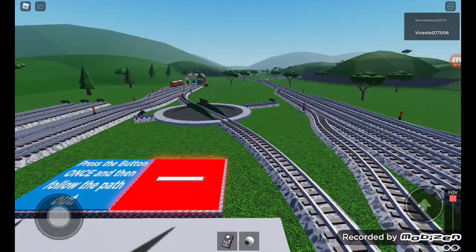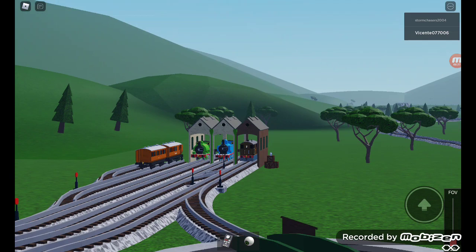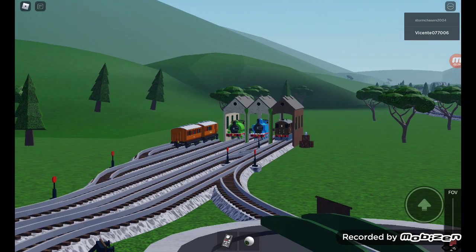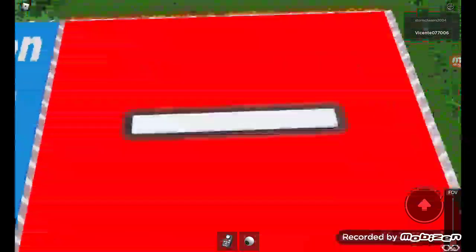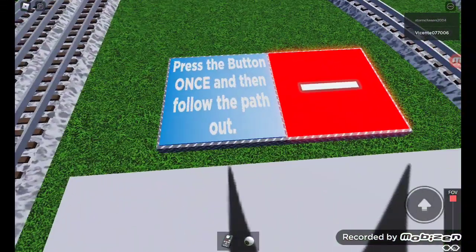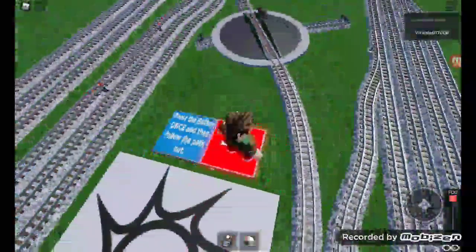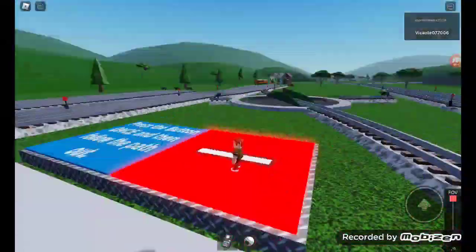This is a public server and — wow, how convenient — look, it's Thomas, Percy, and Toby! What does this button do? It says press the button once and follow the path out. Wait — oh, it made me smaller!